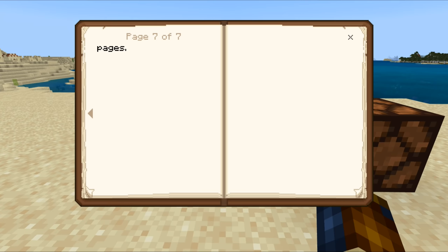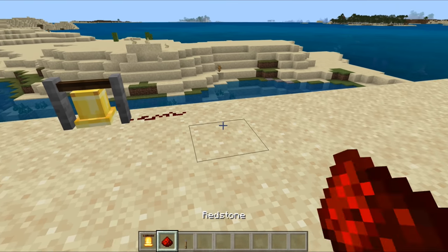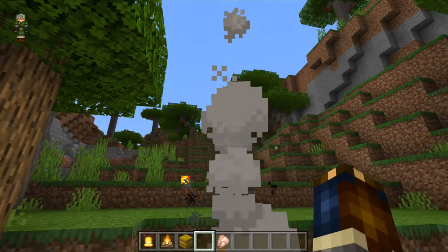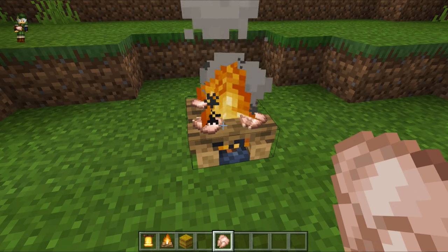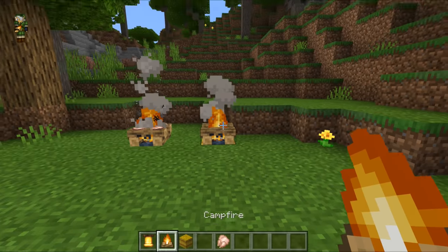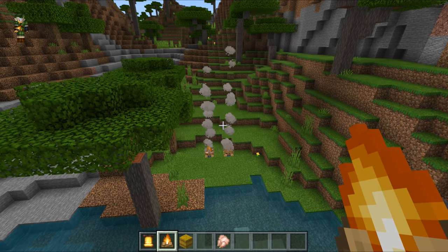Other new blocks moved out of experimental mode include the bell. Bells ring when you interact with them or if they are powered by redstone. If you ring a bell, all villagers nearby will run into their houses. The campfire has been updated — it is a fireplace with no fire spread, and its visuals have been updated to the latest textures. It now supports cooking items and emits smoke particles. Just like in Java Edition, those particles will stay longer and rise higher if you place the campfire on top of a hay block.